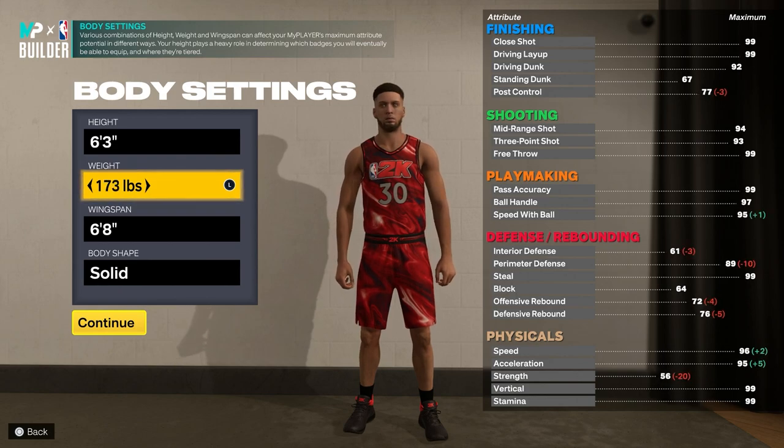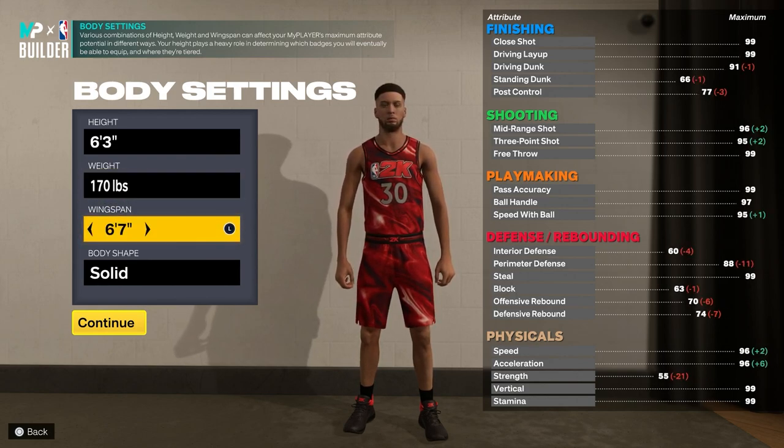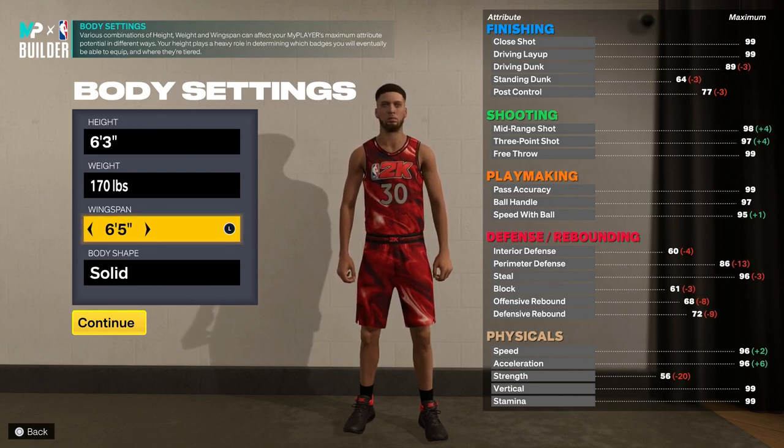For the weight you want to put it to minimum just so you can have the highest acceleration as possible, and then for the wingspan you want to put it down to 6'5 because you'll be able to have 86 perimeter defense, and you'll see why we want that later in the video.